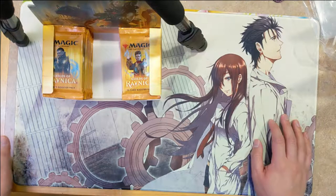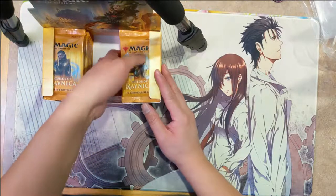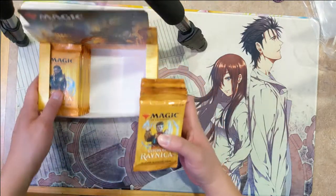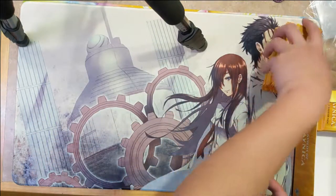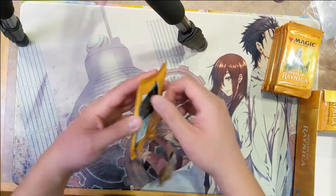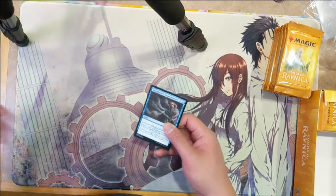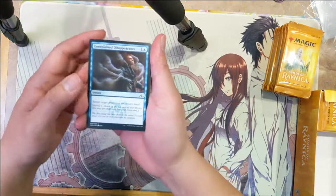Hi guys, it's Iwana Turtle and today we're going to be opening the next third of our Guilds of Ravnica booster box. I think we'll grab from the right side this time, slide the rest of the stuff off to the side and let's just jump right into it. Compared to the first third where we tried the viewing angle kind of from straight on, this one's obviously top down and we'll see which one plays out nicer.